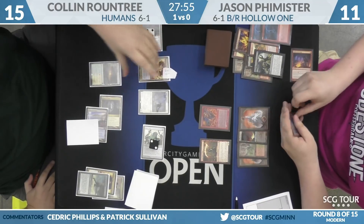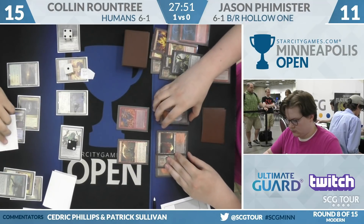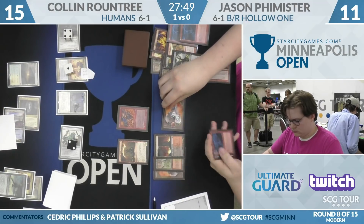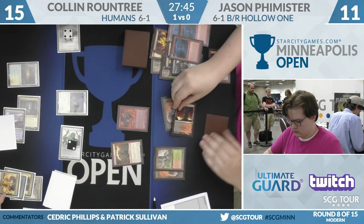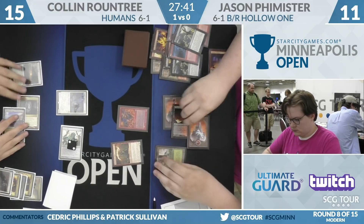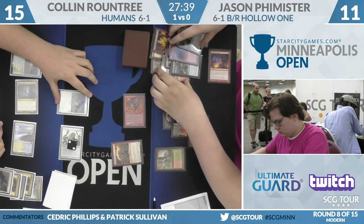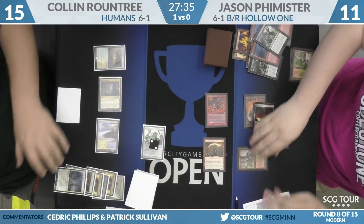Bolt's basically a perfect draw. You can pair that up with your Lavamancer to get rid of the Champion of the Parish before things get too out of control. We get to Bolt the Mage, push that one, and then Lavamancer the Lieutenant — and there goes your entire battlefield. Whew. That was a turn. Attack for one.